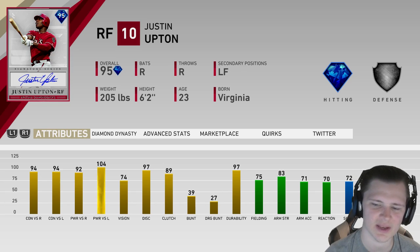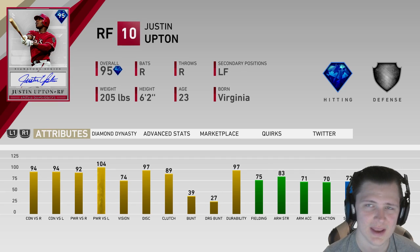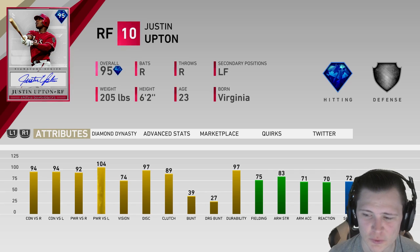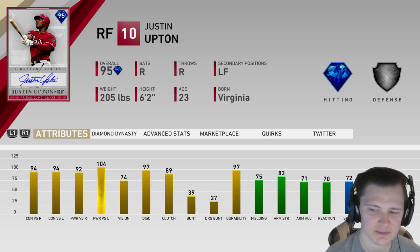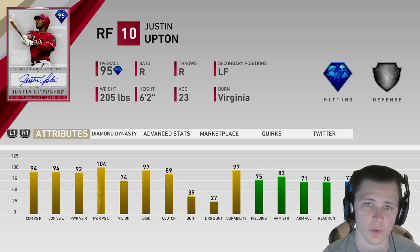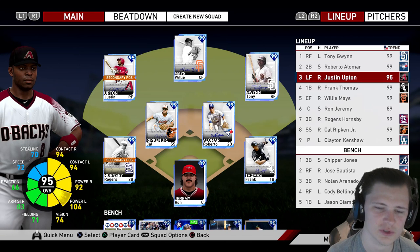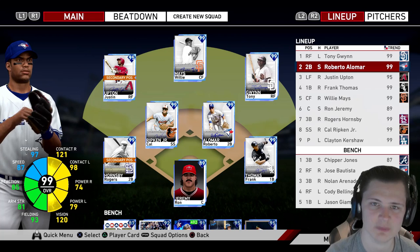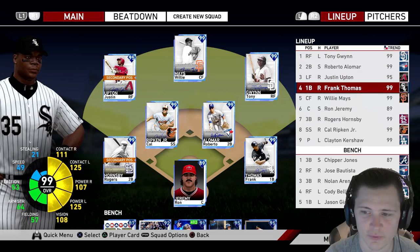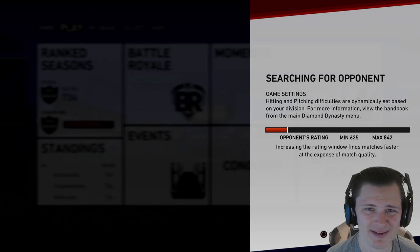He has 75 fielding with 83 arm strength, and we're gonna be using him in left. So his fielding ends up going down to a 71, but still 83 arm strength — his fielding isn't gonna be elite over-the-top defense, but it's not gonna be terrible either. With 72 speed and 70 stealing, he's not gonna be stealing bags left and right, but he's a card you could put in motion for hit and runs. Our lineup right now is Tony Gwynn leading off, Alomar, then Upton hitting in the three hole. We also have Frank Thomas, Willie Mays, Ron Jeremy, Rogers Hornsby, and Cal Ripken Jr. To start the new season, we are rated 734.